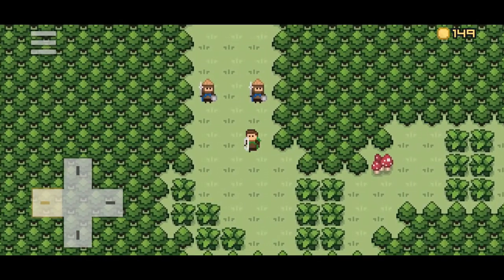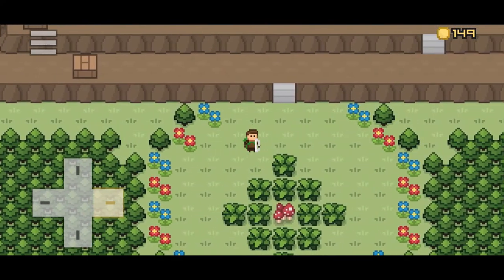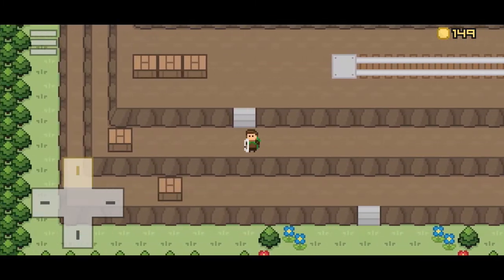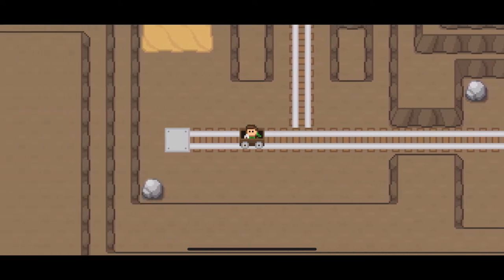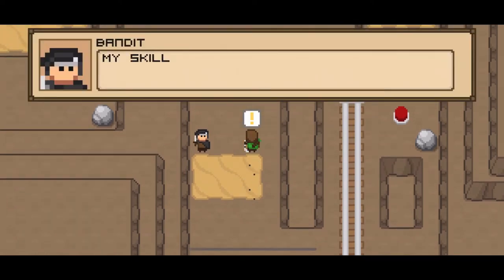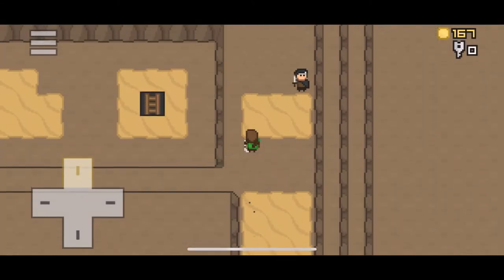The simplest way to explain the gameplay is: anything you've experienced in the GBA versions of Pokemon is here, but with more RPG elements — collecting party members, collecting gear of varying rarities, leveling up gear through crafting, and finding synergies, all while fighting several enemies with multiple party members in a simple JRPG-style battle system. You'll spend most of your time exploring the world, taking quests, battling enemies and bosses, and solving puzzles.